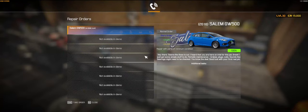Let's go over here and see — we've got a CLM GW 500, same car we just worked on. The customer says the boss is out and this is our trial for the job. Just some simple stuff: periodic maintenance, brakes, plugs, coils, and sounds like the bearings might need to be checked. Good luck with your first real job. There are additional tasks as well, so we'll have to take a look at those.